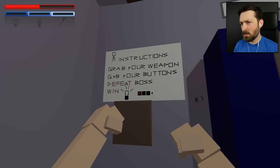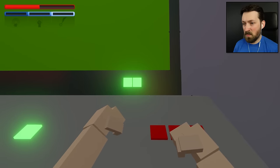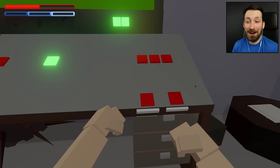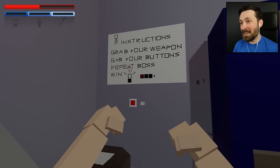No indication as to what we're supposed to do with them. When you see buttons, you press buttons — what's the worst that could happen? You could be given five more buttons. So now we have two buttons over there, five buttons over here, and again no real indication.